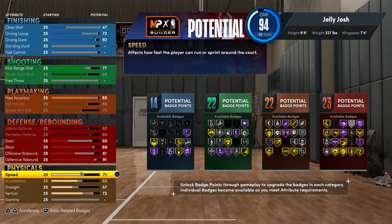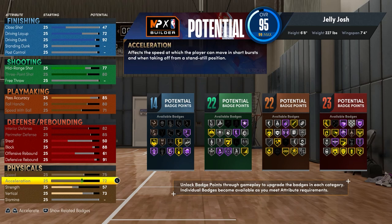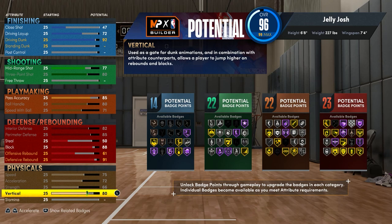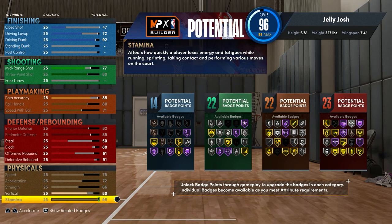For the physicals, I maxed my speed at 75 — which sounds low, but in this game there's not much of a speed differential. If you have 65 speed you're almost as fast as people with 99 speed, so if your speed is at least 65 you're good on any build. I maxed acceleration at 72, strength at 66, and put my vertical to 80 so I can get contact dunks — in next gen you need 80 vertical for the best contact dunks. Then I maxed stamina at 98, putting the build at 96 overall.